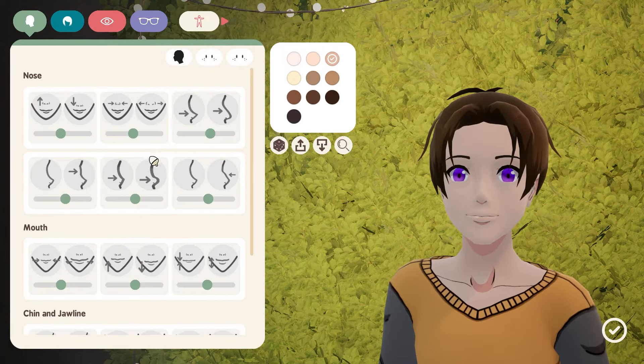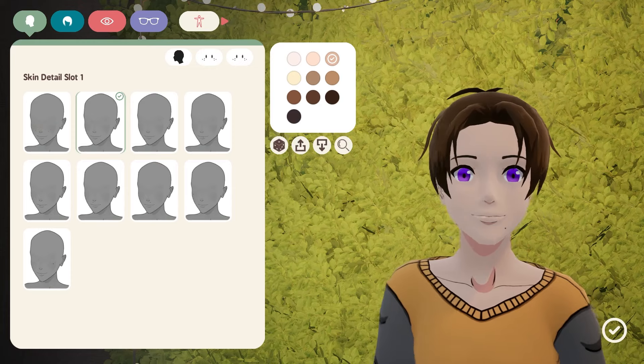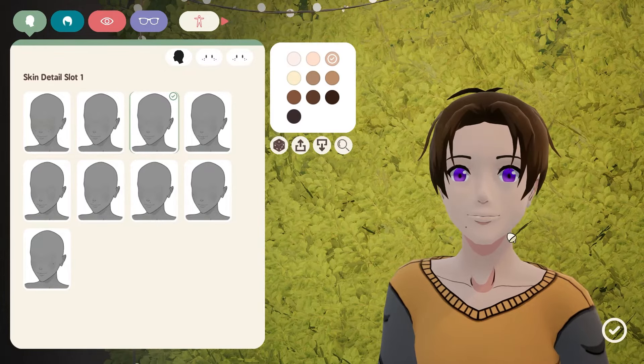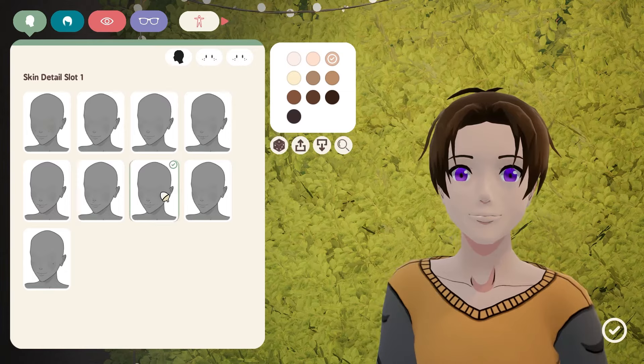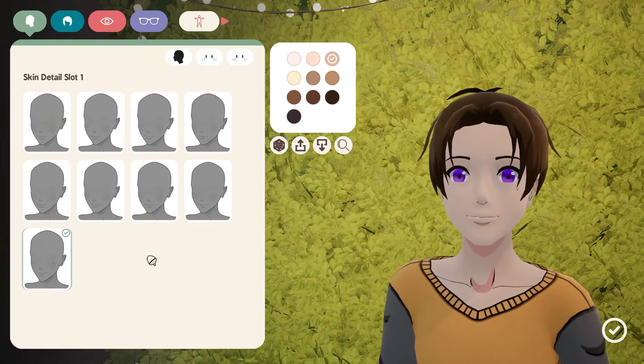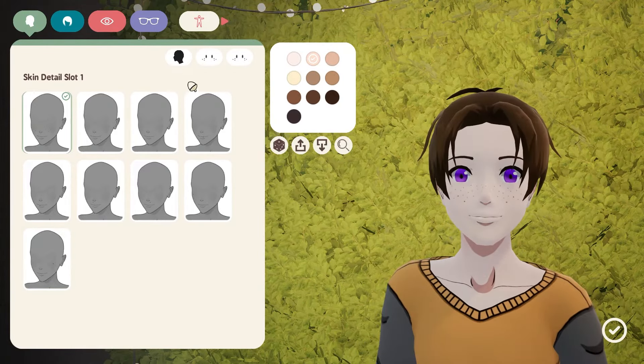Then we'll look at the skin details. This is eye shape over here, which I find kind of weird placement. The skin detail slot is basically beauty spots and freckles. You can pick and choose and you get two different slots with the same options. I had to check my monitor was clean because I kept mistaking them for dirt. You have a modest selection of decent options. I like the freckles — when you have a darker skin tone, it makes the freckles lighter automatically and it looks kind of nice. You can do it twice with the same options. We'll leave the freckles on.